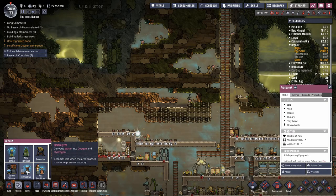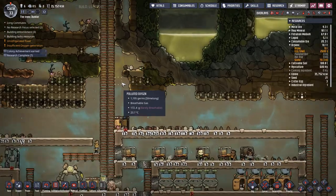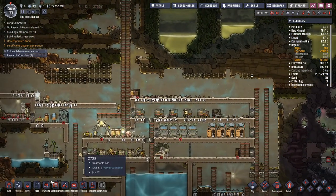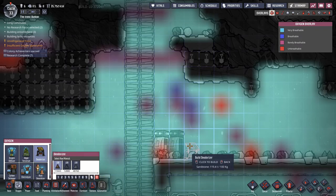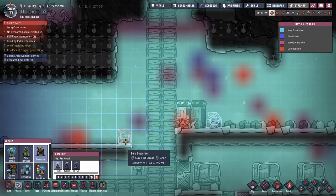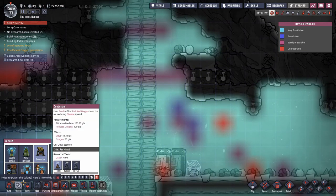Deodorizer — it just says polluted oxygen, slime lung. This is like a yellow alert situation, maybe. I don't have any tiles to build it on, but I could build a couple here for now. The material is not an issue. Do these require power? They don't even require power — are you serious? Okay, I'm not complaining — I'm just surprised.